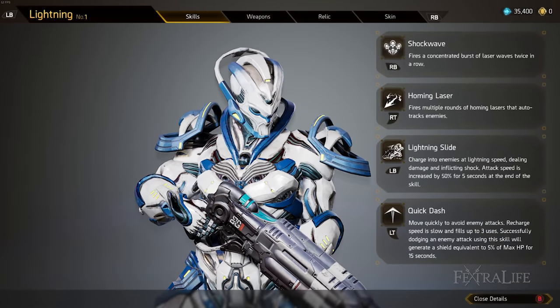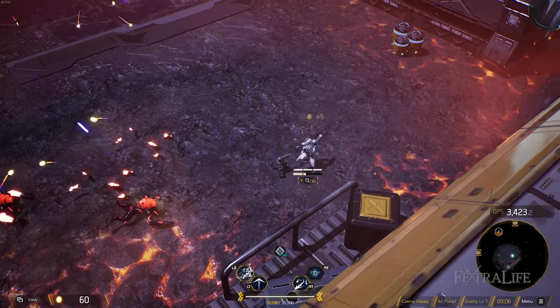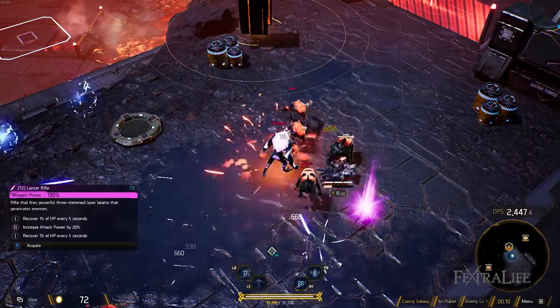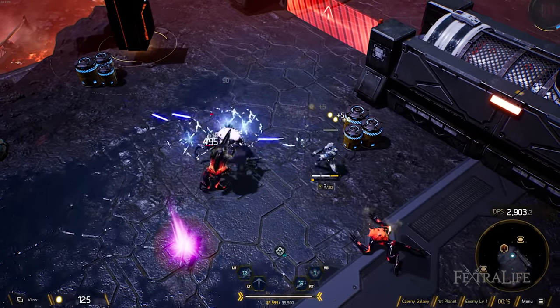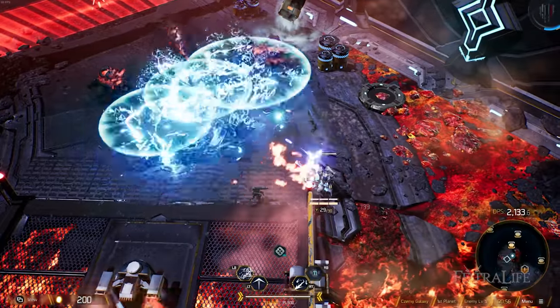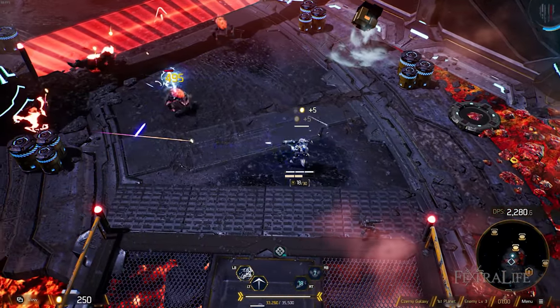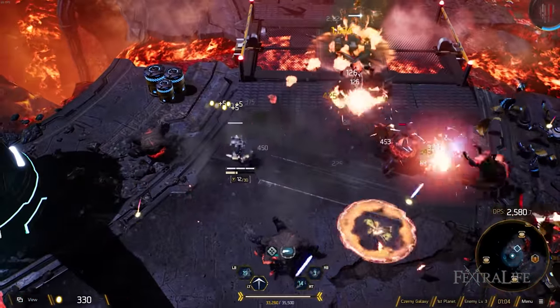Next is Lightning. They have shockwave, homing laser, lightning slide, and quick dash. Quick dash gives you a shield if you successfully dodge enemy attacks, rather than a movement speed or crit chance buff. Shockwave is very very high damage and very wide arc but very short range. It's easy to take out large groups of enemies but less effective against a single target because you'll miss a lot of the damage potential on one enemy.